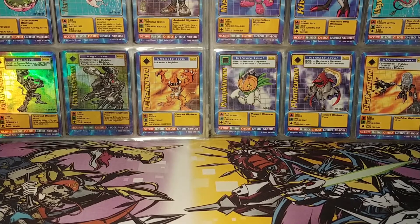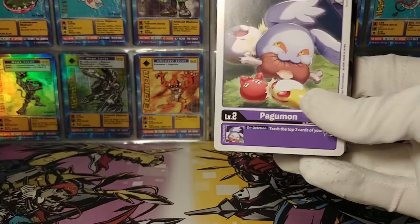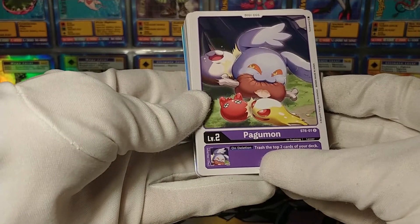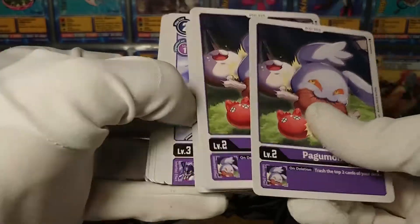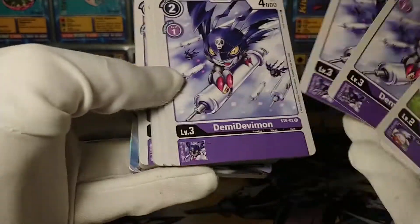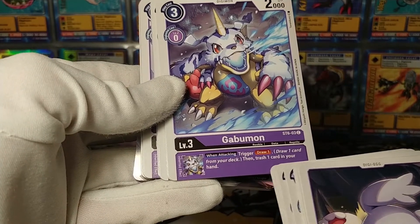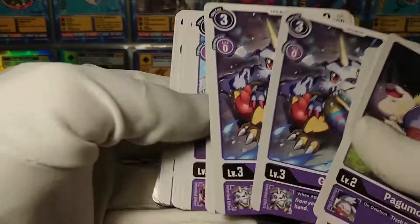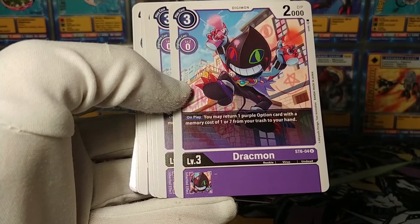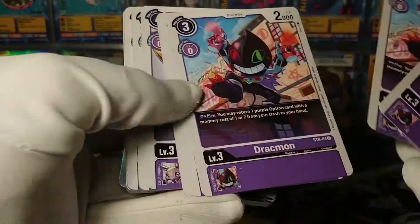Finally, we are going to move on to Starter Deck 6, Venomous Violet - it's not purple, it's Violet, get it right. Pogumon is our Digi-Egg - on deletion, trash the top two cards of your deck. Purple likes to mill itself, which is an interesting strategy. Demi Devamon is just a rookie. Gobumon triggers draw one when attacking, then trash a card in your hand - it loots, going by Magic terminology. Drachmon on play returns a purple option card with memory cost of 1 or 7 from your trash to your hand - that's very specific.